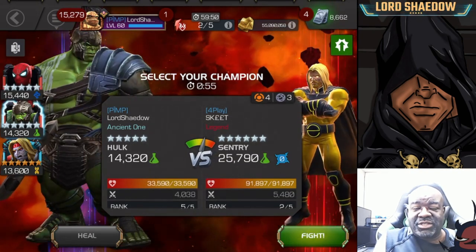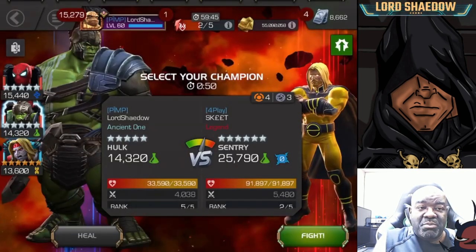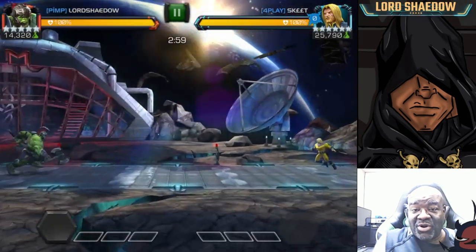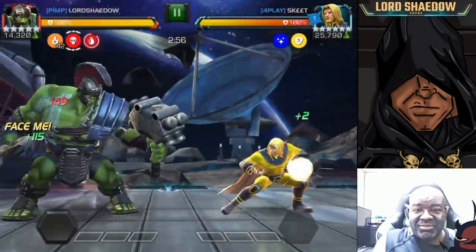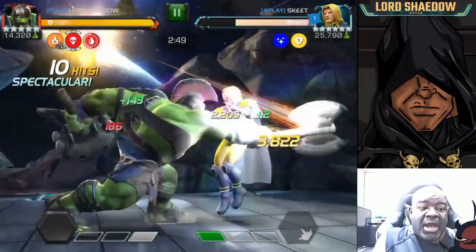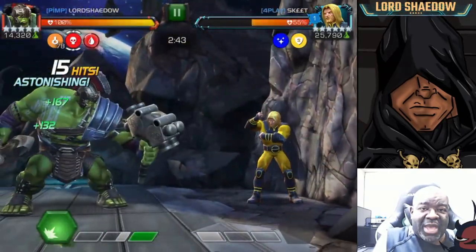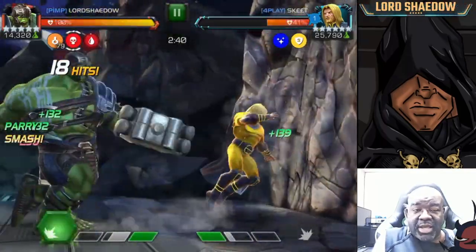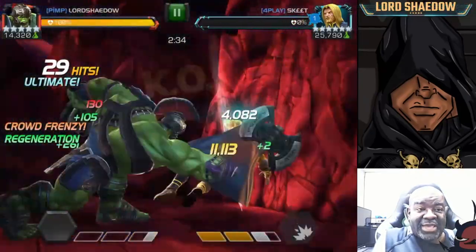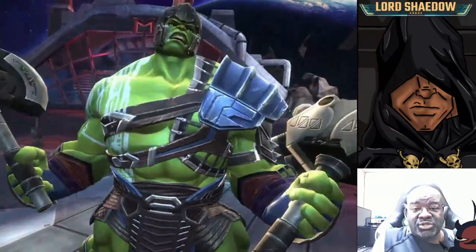My first fight is going to be against Sentry. Sentry poses no problem in the best of cases, but on path one with Gladiator Hulk he stands no chance at all — Gladiator Hulk is just going to wreck him like he wrecks most others. The probably most difficult fight I've had on the path would be a Korg, and honestly I don't have to bring Gladiator Hulk for path one — I can just fight Korg with my Omega Red and be fine.